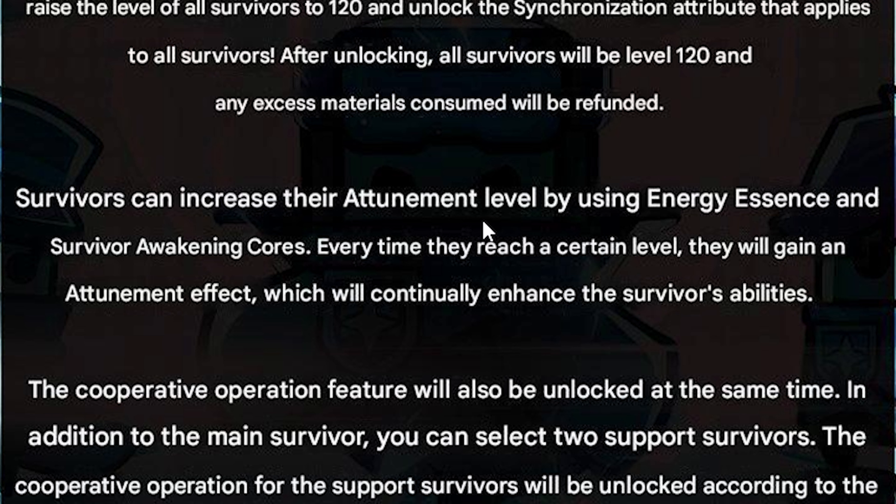Survivors can increase their attunement levels by using Energy Essence and Survivor Awakening cores. Every time they reach a certain level, they will gain an attunement effect which will continually enhance the Survivor's abilities.